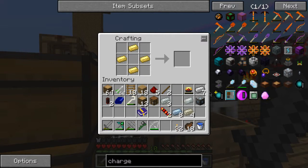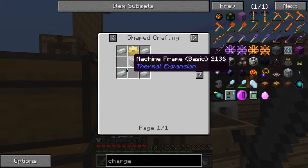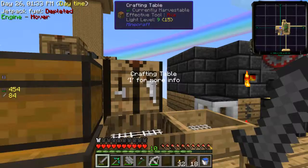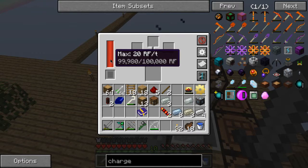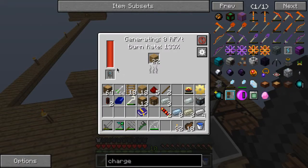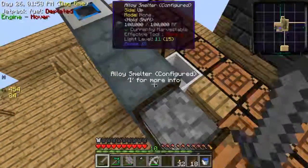That's good. I need Invar, more Invar. I have one Invar. Okay, I can make that real quick. Wait, I thought I had a capacity in here. Or is it this? It's the sterling generator. Okay, good.